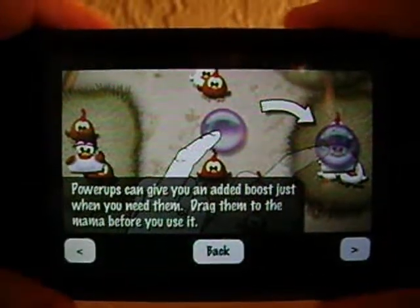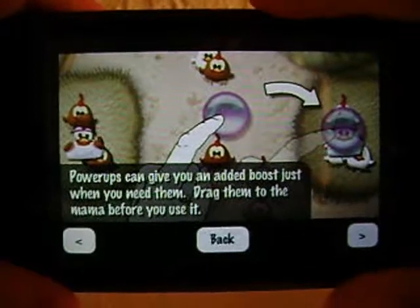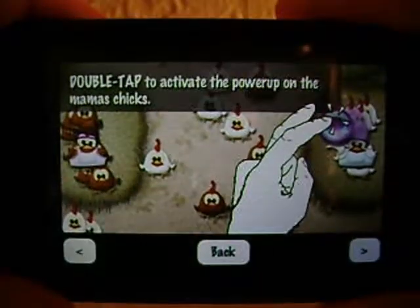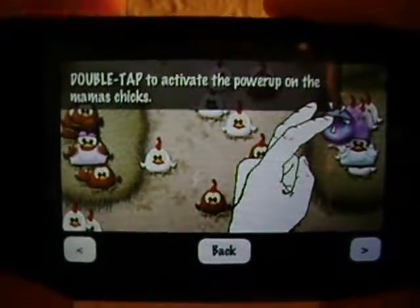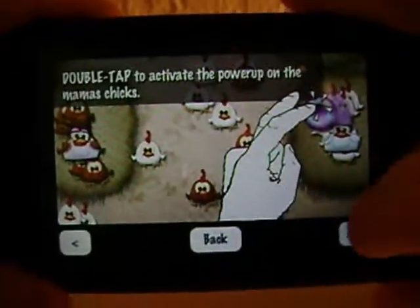There are power-ups in the game. They can give you an added boost just when you need them. Drag them to the mama before you use them, and double-tap to activate the power-up. When it's in the mama's little hen, you just simply double-tap it and it will activate.